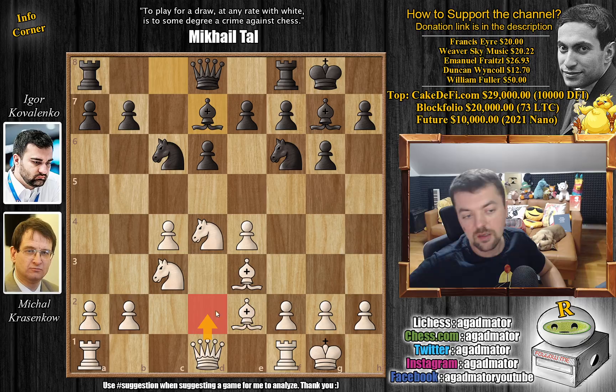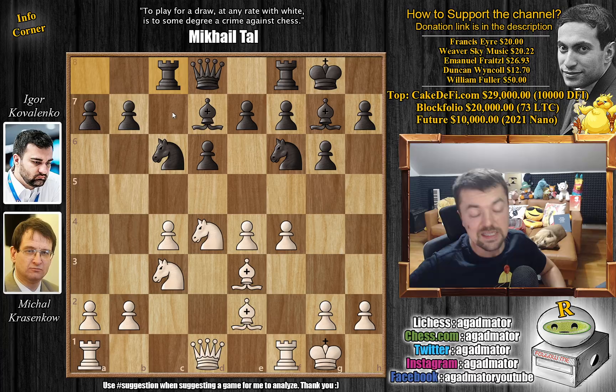Usually white will go something like queen to d2 to maybe prepare bishop to h6 to trade off the dark square bishops. Also, this will connect the rooks. But Krasenkov goes for f4. It's a very, very straightforward way to attack black's setup and gain more pressure in the center. He's still waiting to see where the queen will be developed. We have rook to c8. And now, rook to c1 makes sense as black already developed the rook to c8. But white continues in a most unprecedented way.